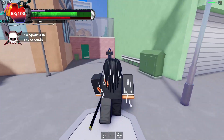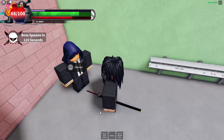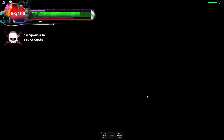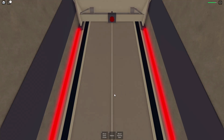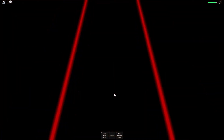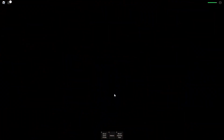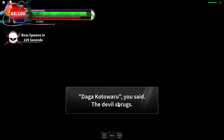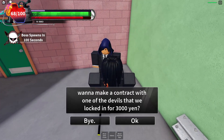Wait, before I go, let me show you guys what it looks like whenever you get a contract. You just gotta come talk to this dude right here — boom. Let's see what I get. I got the Ghost Punch — I don't like that one, it's not good for me. Let's try one more time.